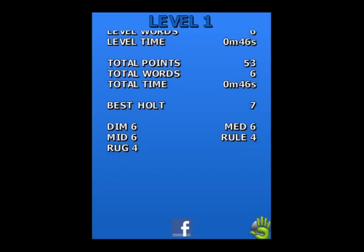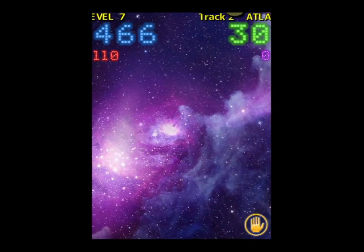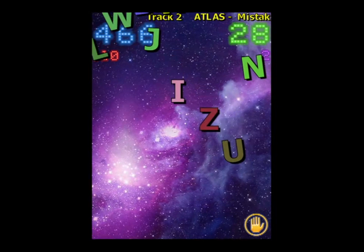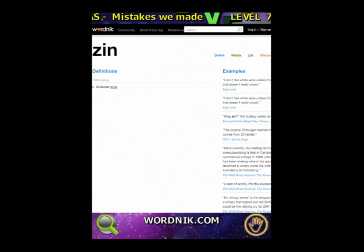At the end of a level, you'll get your points breakdown as well as all the words you spelled and what their points were worth. Moving on to level seven with track two — there are 26 Atlas tracks in this app.